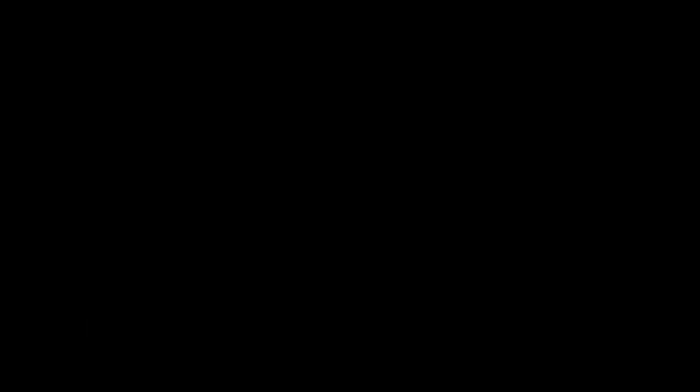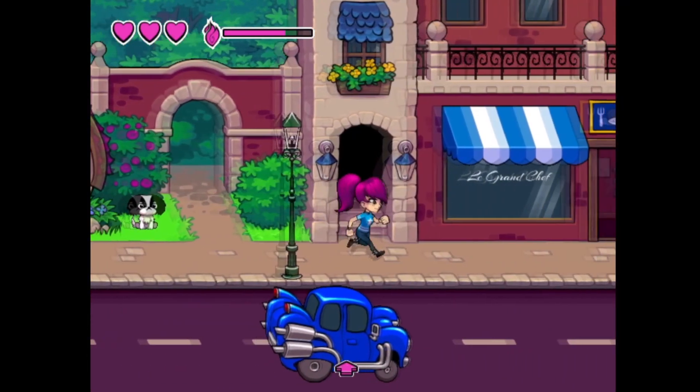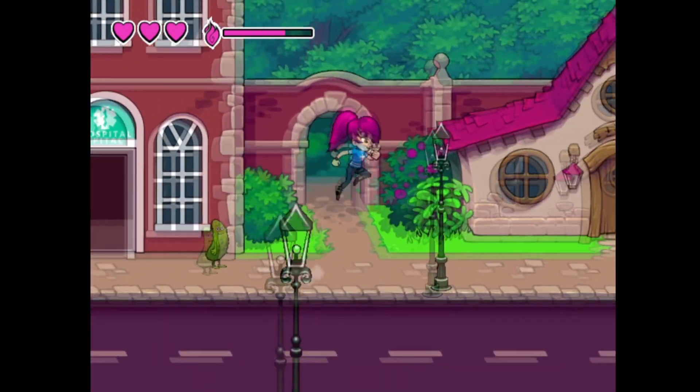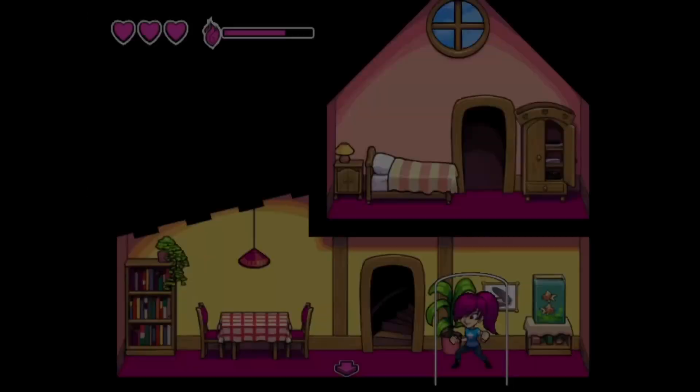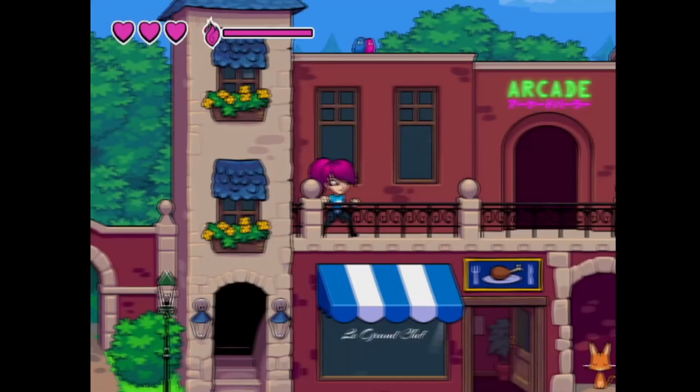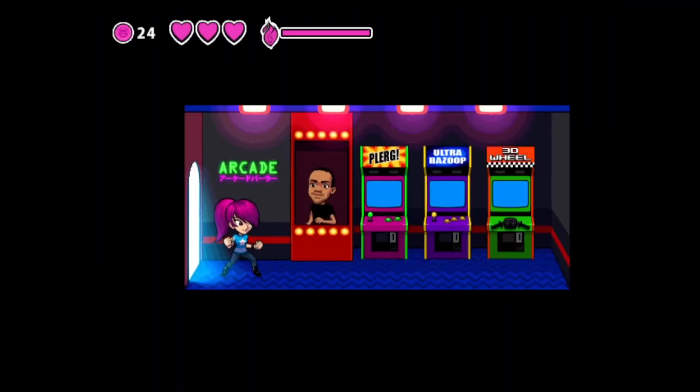One thing I didn't expect - it just looked like a platformer. The goal is to get to the other side of the screen, end the level, start new level. But I ended up in a village where you can explore and walk around, which totally caught me off guard. I mean, there's a restaurant, Izzy's house, and there's an arcade where you can play mini-games.